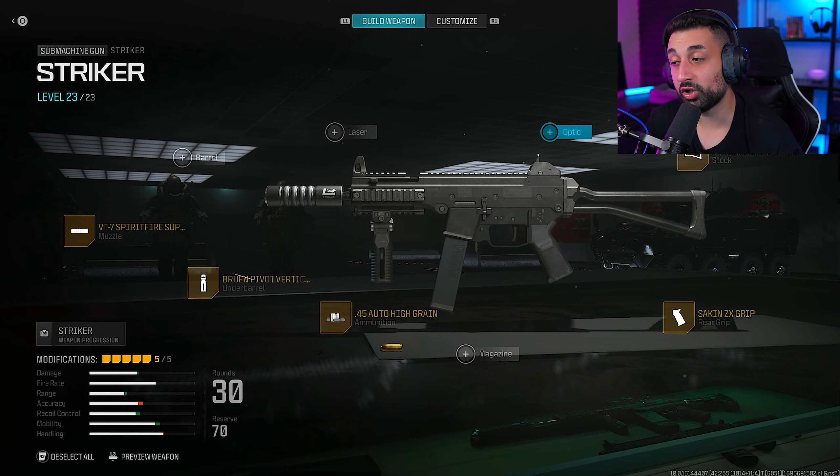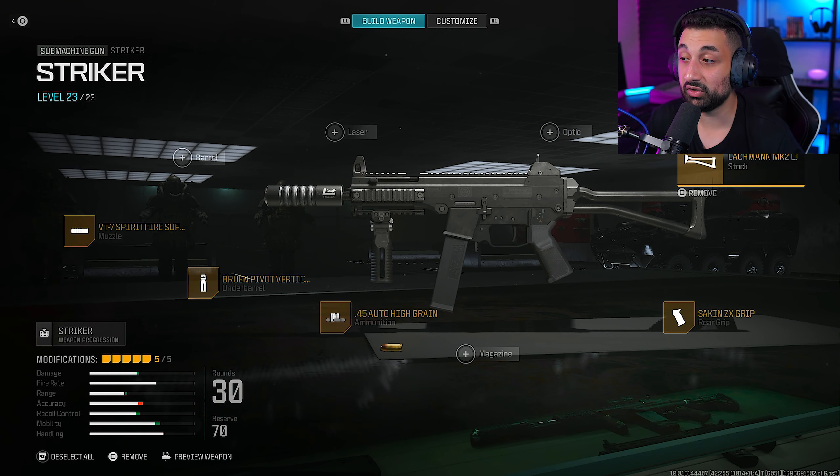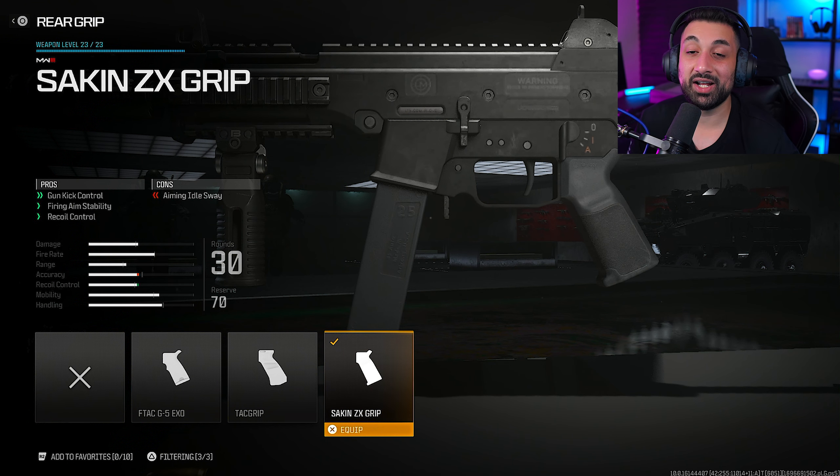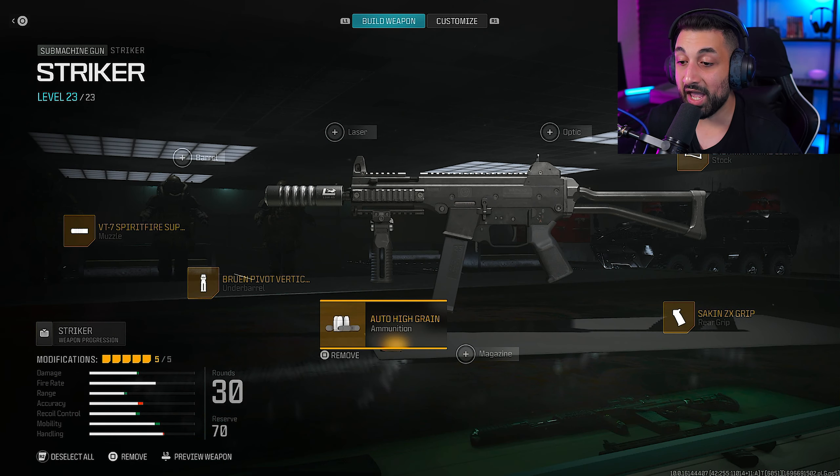These are my attachments for the Striker, aka UMP. For the stock, we decided to go with the Lackman Mark II light stock, which increases your movement speed and sprint speed. For the rear grip, we decided to go with the Socking ZX grip, which increases your gun kick control, firing aim stability, and recoil control.